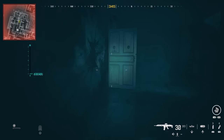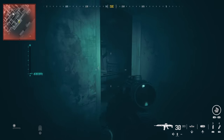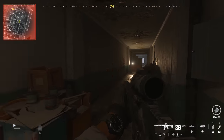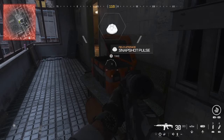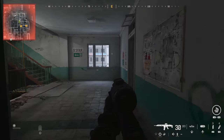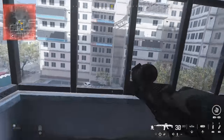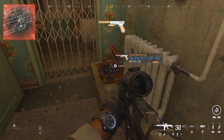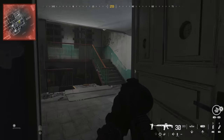You can then start returning back to the elevator shaft that we came from. As you enter the hallway where that elevator shaft led us, take a left hand turn to find a snapshot pulse grenade in this side room. Then go to the end of that hallway and at the end take a right hand turn through two sets of doors, through a mantleable window ledge, and this will lead you into a hallway with two different pistols to grab.